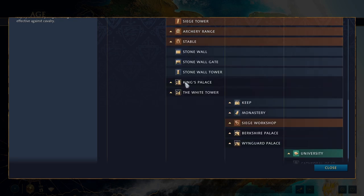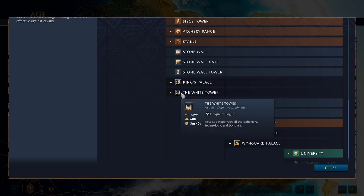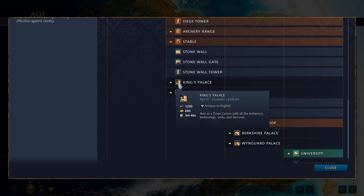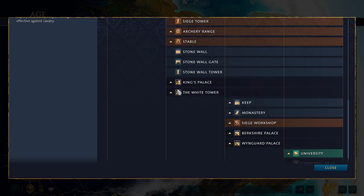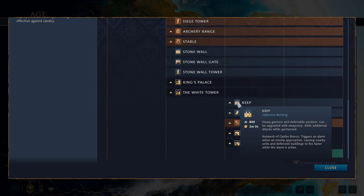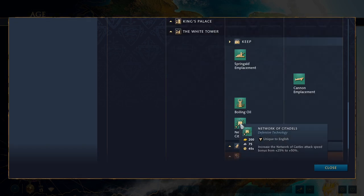Moving on to the Castle Age landmarks for English: the King's Palace and the White Tower. The King's Palace is literally a town center, and the White Tower is exactly a keep. As English, you can either improve your economy or improve your defenses, or go for an offensive White Tower to pressure your enemy. You cannot build castles until Age 3, so getting the White Tower means you can get a keep before anyone else. Then you have the unique tech Network of Citadels, which increases the attack speed bonus all the way up to plus 50%, which is pretty crazy — you get that at the keep.